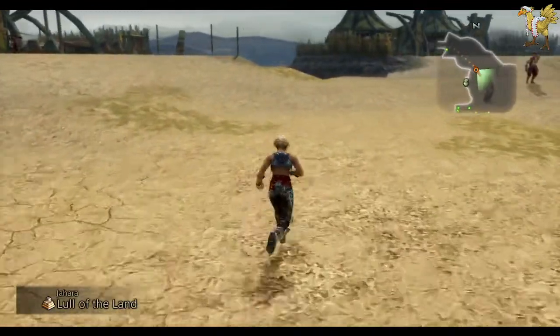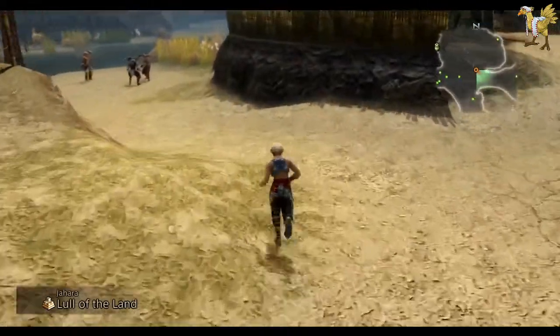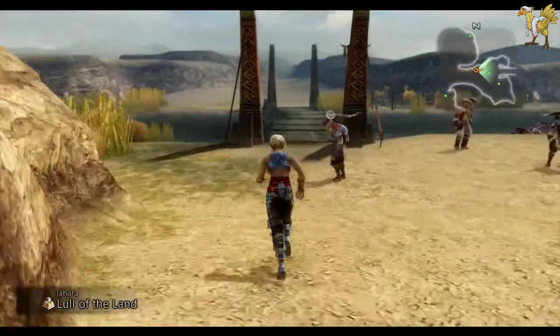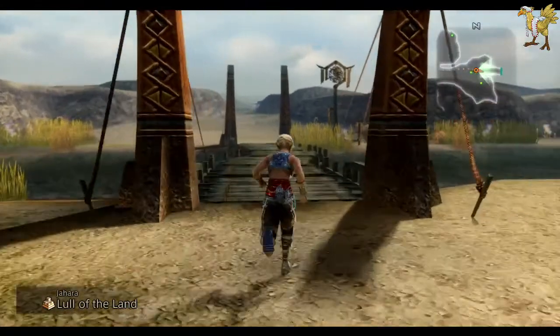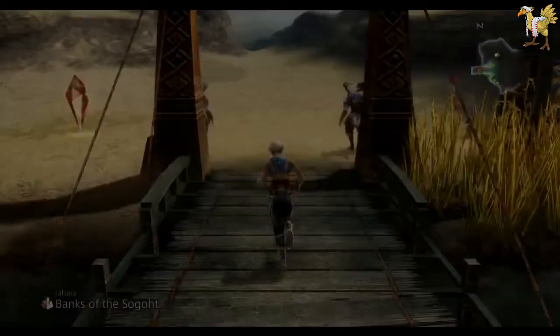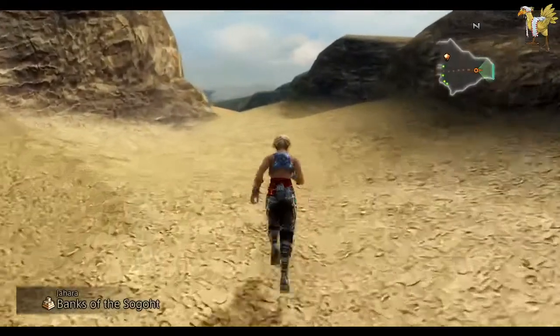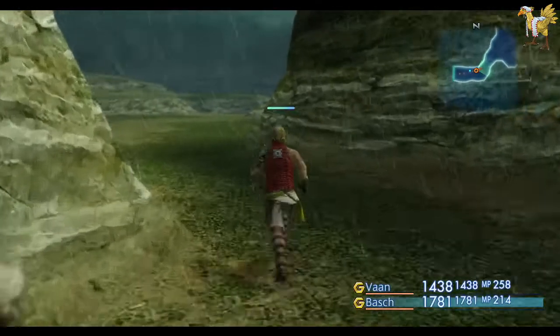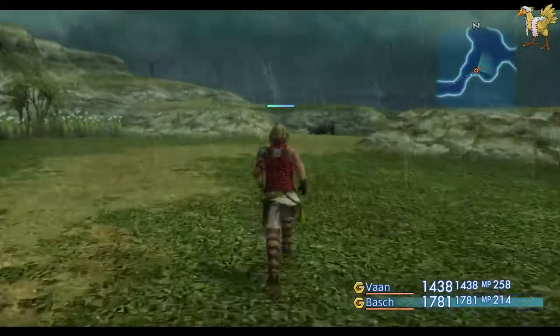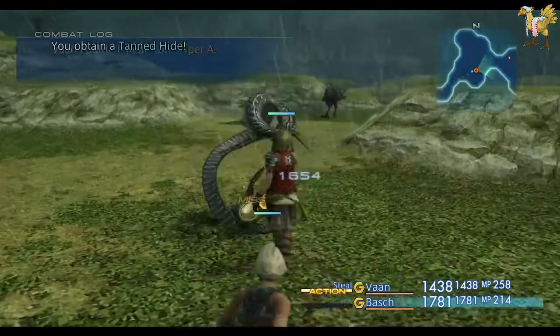Next port of call, we'll be taking on the Enkelados — yes, I'm pretty sure it's the Enkelados. That'll be a mark, that'll get us a bunch more XP and a bunch more LP. For License Points from this point forwards, because I've got a decent set of armor, it's going to be a case of going for all the passive buffs — things that give attack up, things that give HP up.